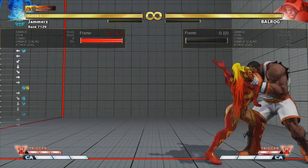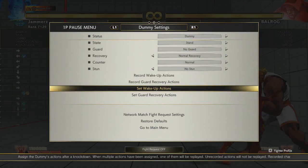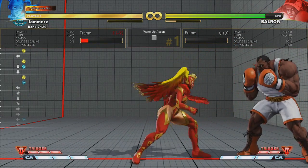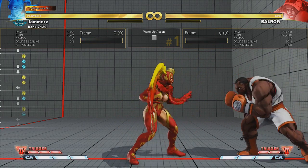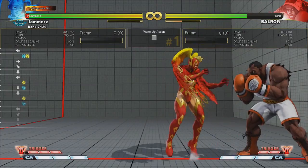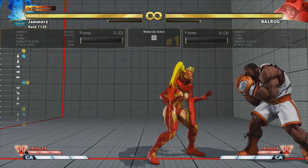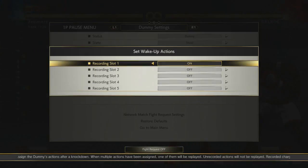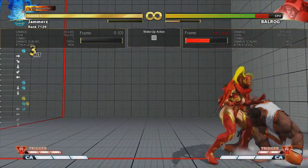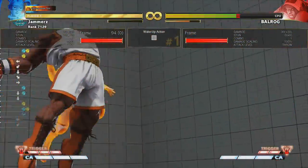Here's something I found a couple months ago that I only use against characters with a four-frame button or slower because of the frame trap used afterwards. What you do is: after brimstone, whiff a stand medium punch to kill some frames, then go into crouch light punch. The crouch light punch will connect counter hit — like that, and you get some damage from there. The reason I do this on four-frame buttons is because crouch light punch into stand medium punch is a frame trap you can use against characters with a four-frame button, not a three-frame button.